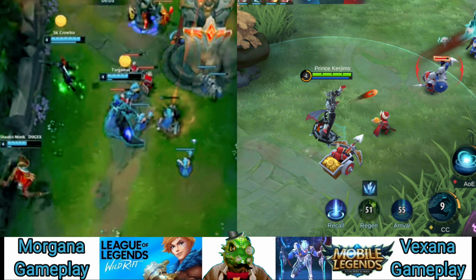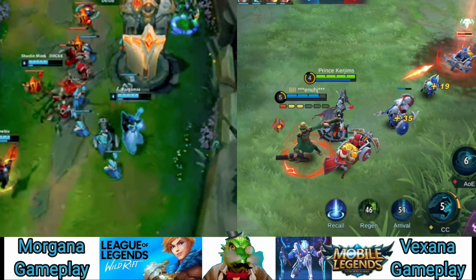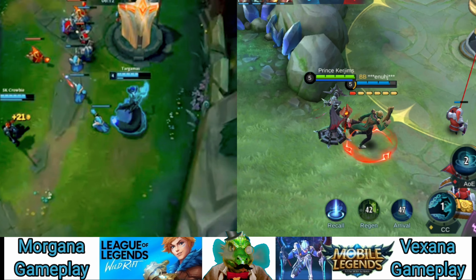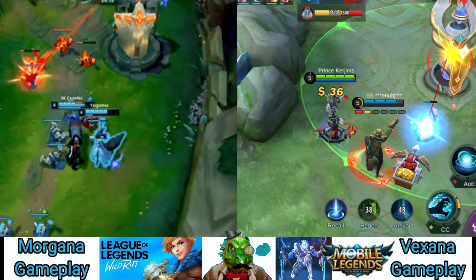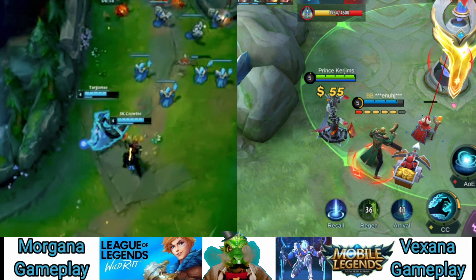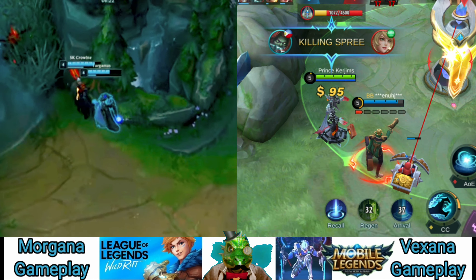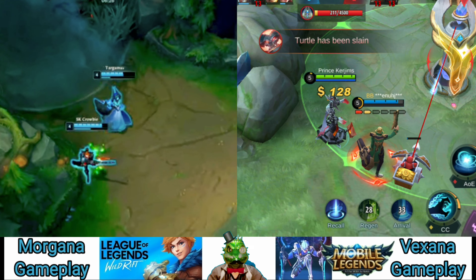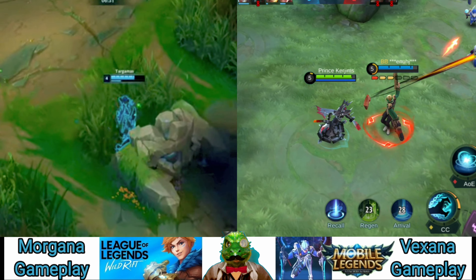When cast, Morgana throws a sphere of dark magic, rooting the first enemy hit. The root lasts 2 seconds at rank 1, 2.25 at rank 2, 2.5 at rank 3, 2.75 at rank 4, and 3 full seconds when maxed out. If you've played against Morgana, you already understand how frustrating it can be when hit with one of her Dark Bindings — 3 seconds is a very long duration to be stuck in place.